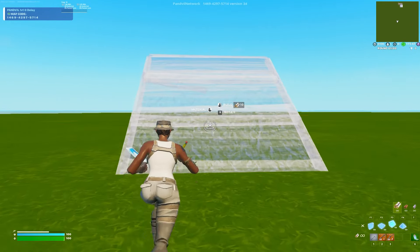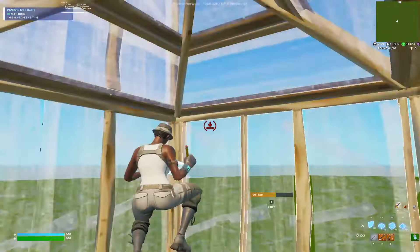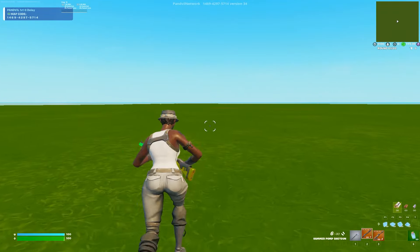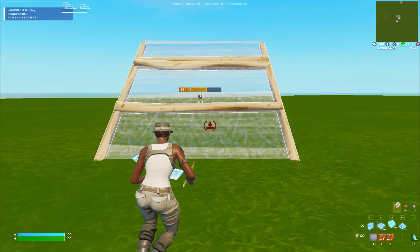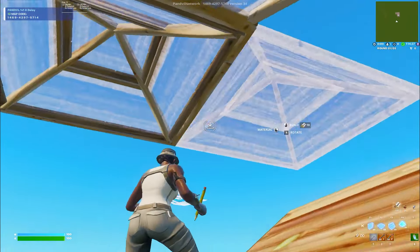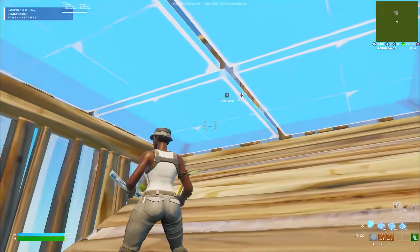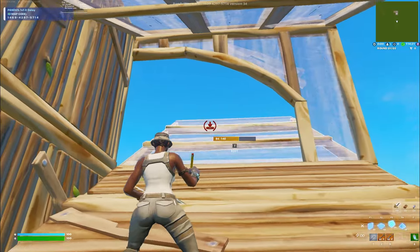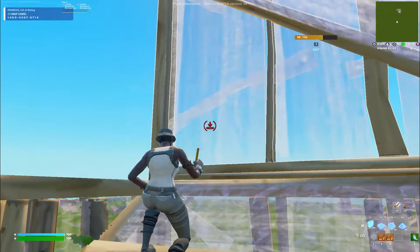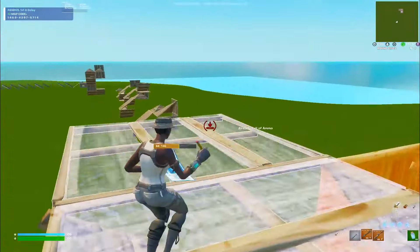Another thing is like doing almost like a triple edit, but look at this — it's like a safer way. Then you place these walls, and you place a stair, a floor and a cone, you double edit this, and you cone this, you place a stair. You just protect yourself with the walls, double edit, and you can just simply do this, right? And you protect yourself and bait and open them easily.